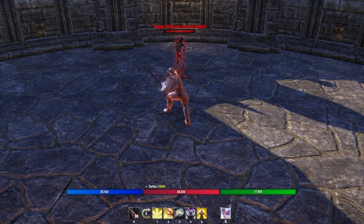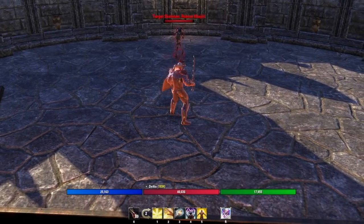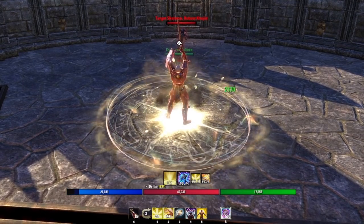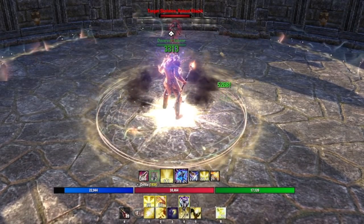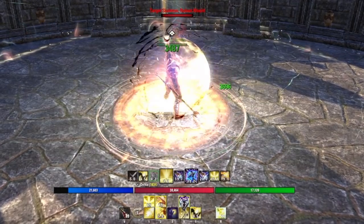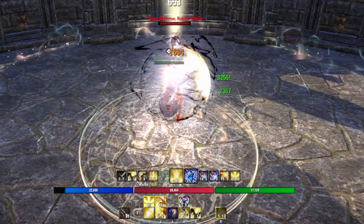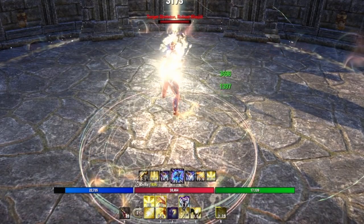For the rotation, start by putting your Rune and Ritual down — that gives armor, healing, and a synergy for others. Then, if you have the magicka, hit Race Against Time, proc Degeneration on your back bar, then bar swap. Lock onto a target, put Purifying Light on them, and launch in with Toppling Charge. If Crescent Sweep is up, hit it right then and throttle down with one or two sweeps. This gives you about four seconds before Purifying Light pops.